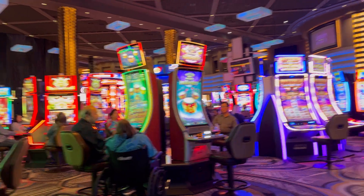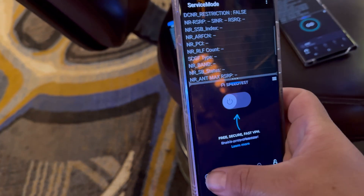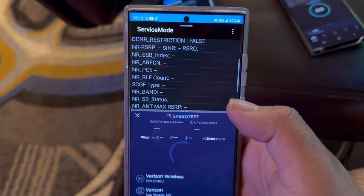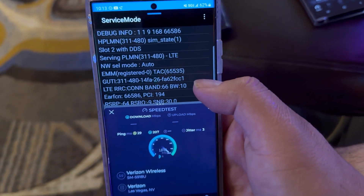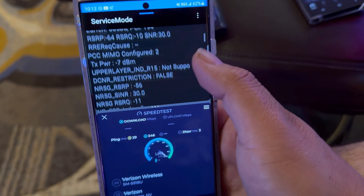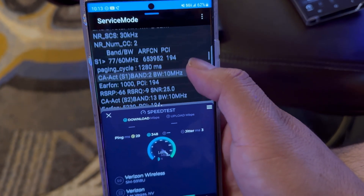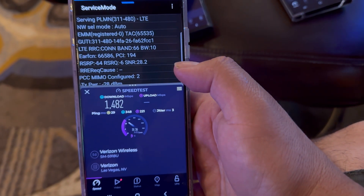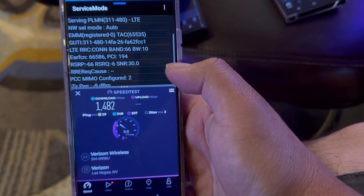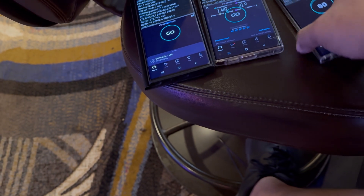Alright guys, we are at Planet Hollywood. Going with Verizon first. 29 ping, 3 jitter, band 66 10, n77 100, n77 60, band 21. Wow — look at Verizon: 1482 down! And 31.9 on the upload.